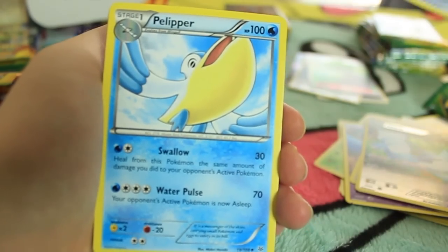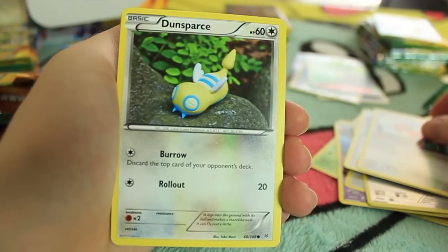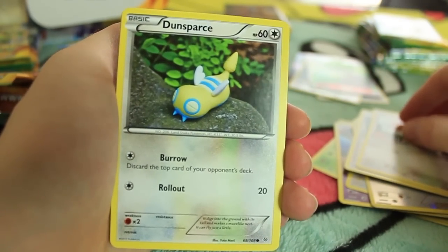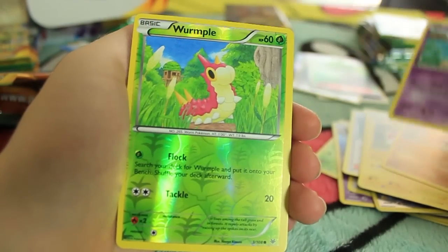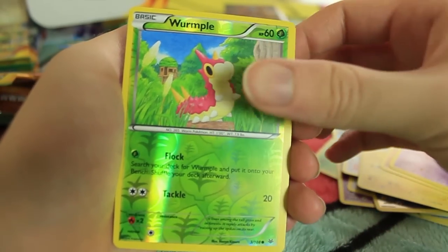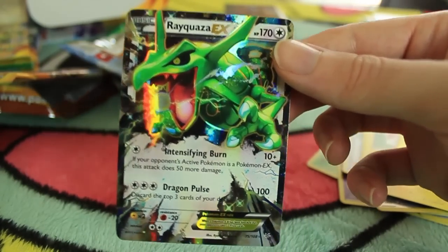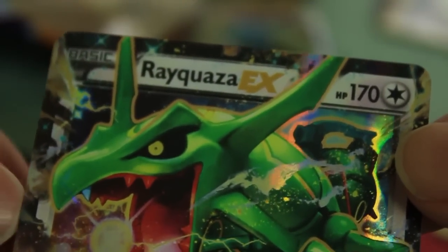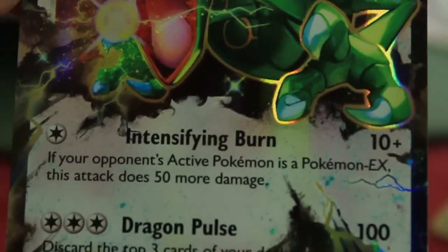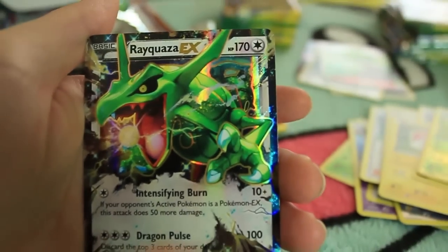Here we have Trainer's Mail, a Pelipper, Wally, Spearow. Dunsparce - that's what I'm talking about. We have Voltorb, Gligar, Shuppet. Reverse Holographic is a Wurmple. And the last card is - oh my gosh - Rayquaza EX! We got a Full Art and two EXs in the first nine packs. Either this video is going to be the only amazing one, or this is just going to be an amazing booster box if we keep up this good luck. That is awesome!